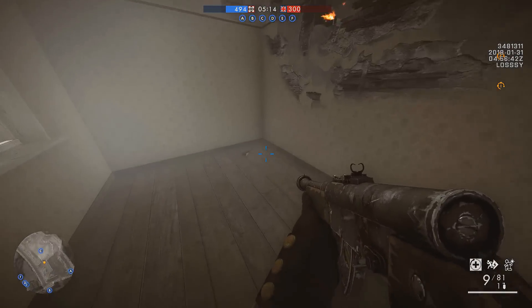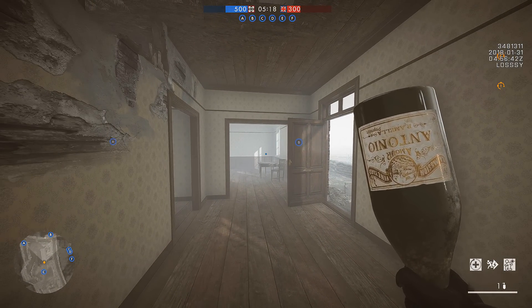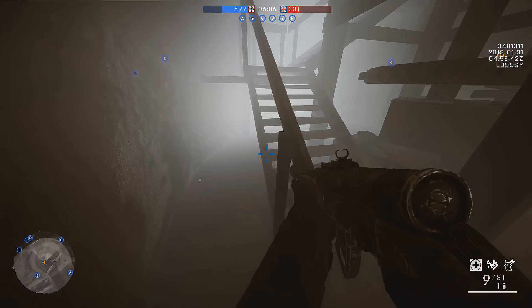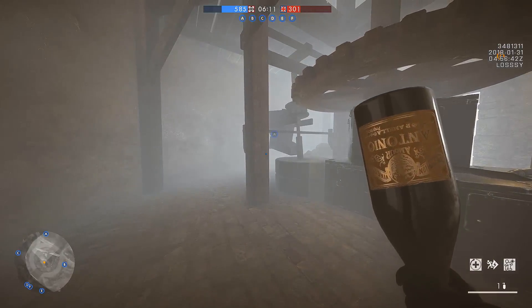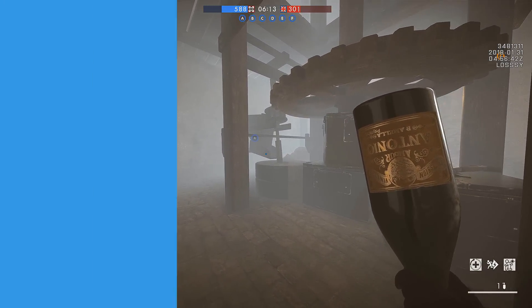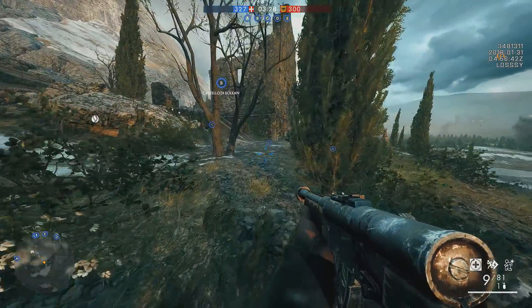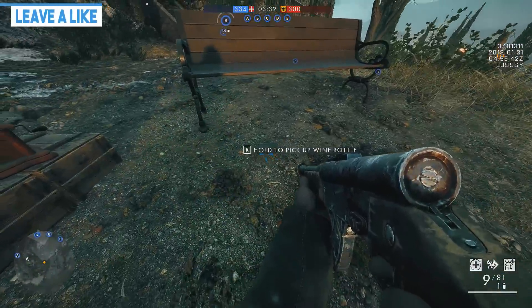Across all three infantry maps in the DLC, you can find these wine bottles just lying around in different locations. Sometimes they spawn, sometimes they don't. By picking one of these wine bottles up, you can do some serious damage as they one-hit kill enemies. They break on impact however, so you don't suddenly become an unstoppable melee machine.